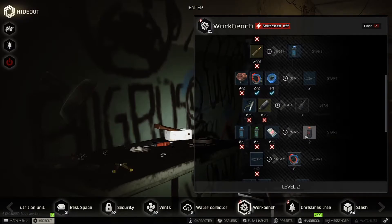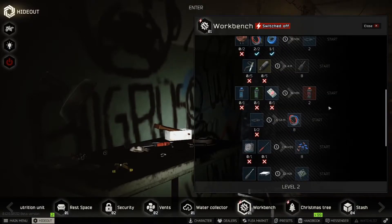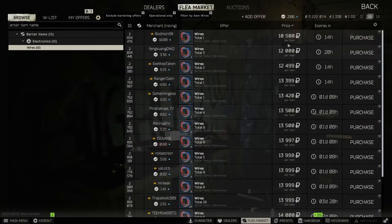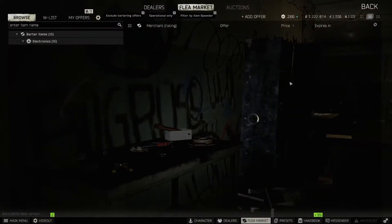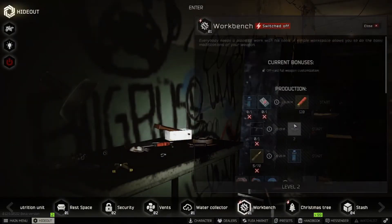We can sell the gunpowder for around 60k, so we're looking at around 8-12k profit per craft. The thing is, you can craft four of these in the time it takes to craft one wire craft. Both are profitable, but if you're just looking for straight-up profits from Workbench Level 1, double-check which one is selling for the most at the time. Wires look good right now, and gunpowder also looks good.